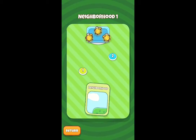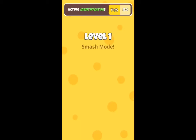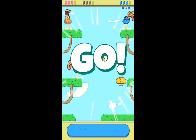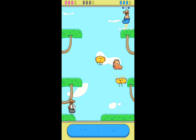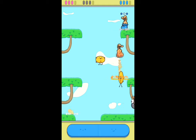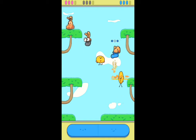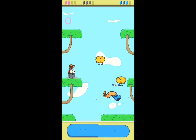It's kind of interesting, but I'm really bad at it. Alright, Neighborhood 1. Here we go. Smash mode. Alright, so you just basically hop around and try to land on these other bunnies. Alright, we got one.